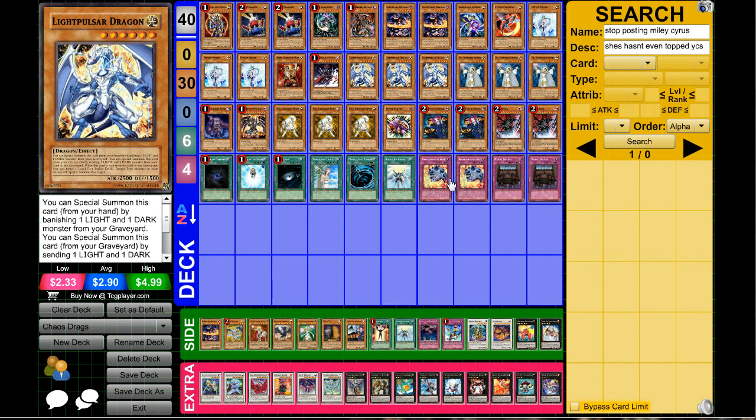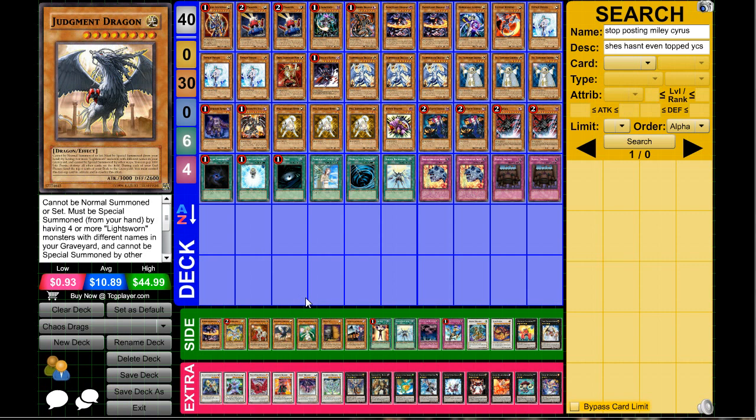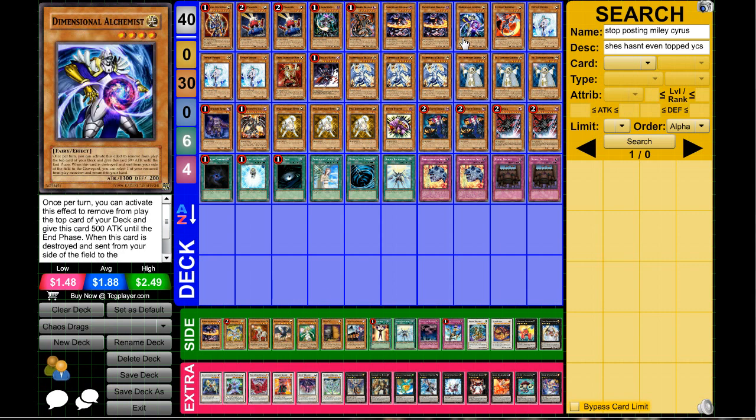Keep in mind you can banish one light and one dark monster from your graveyard, or special summon it from the graveyard by sending a light and a dark. So if you draw it early on, it's not the end of the world — you can always banish it later, or add it back with Dimensional Alchemist if you want to play it.